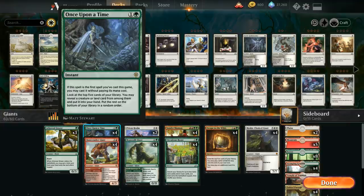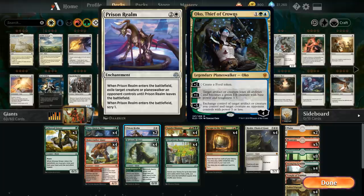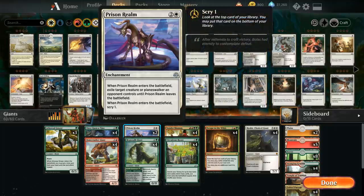We also have Once Upon a Time, which is great in this deck since it both helps us fix our mana early and find more action. Most of the payoff cards in this deck are creatures, so we can even find a Beanstalk Giant early to find some ramp in creature form. We also have two copies of Prison Realm to help us deal with opposing Planeswalkers, which are otherwise pretty difficult to handle — especially Oko, since being able to turn our giants into elk is pretty annoying.